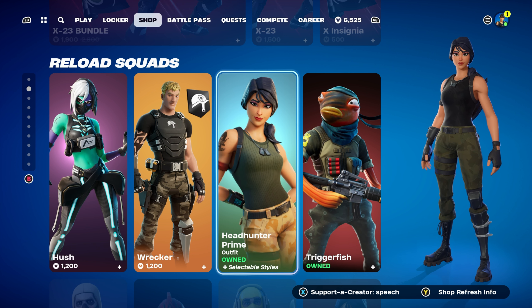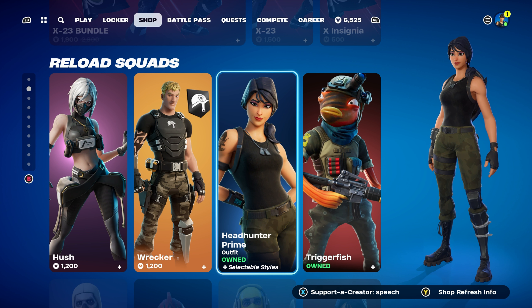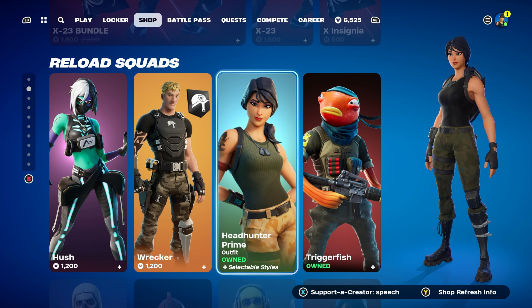If you'd ever like to use my credit code for any cosmetics in the item shop — for example the Headhunter Prime skin — my credit code is SPEECH. If you do decide to use it, feel free to let me know so I can thank you.